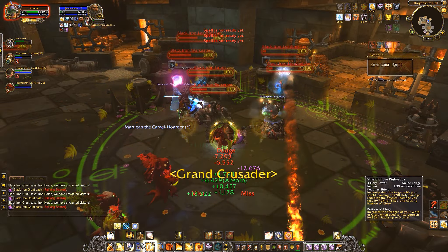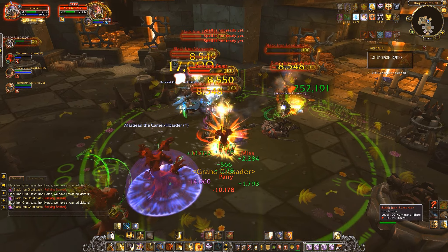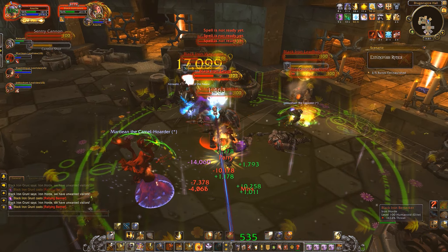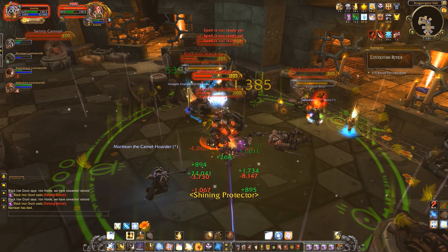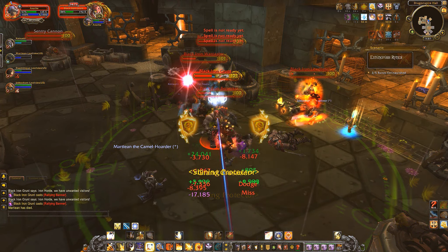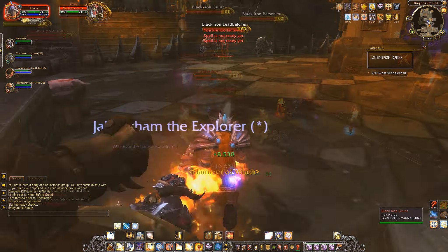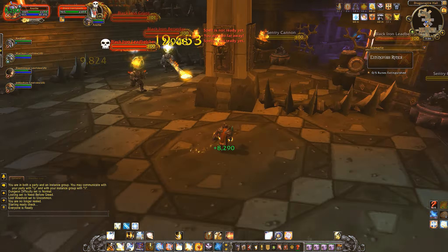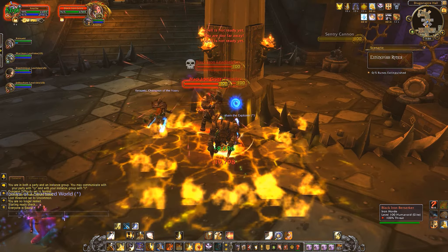I would personally prioritize the Black Iron Warcasters since they cast a spell called Shrapnel Storm, which is like a mini mana bomb under a random player. It does a ton of damage if you stand in it while it explodes and it's a little bit tricky to see, so make sure to keep an eye out for it and move out before it explodes. As always, line of sight is a great tool to pull ranged trash mobs — hide behind a pillar to draw them in.